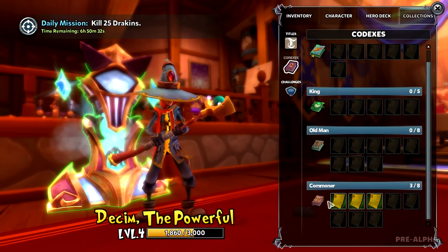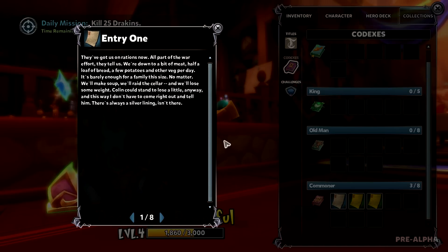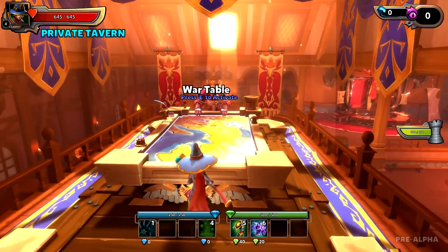We do have codexes, though I'm not too keen on what these are. Entry 1: They've got us on rations now — all part of the war effort, they tell us. We're down to half a loaf of bread and a few potatoes and other veg per day. It's barely enough for a family this size. No matter, we'll make soup. We'll raid the cellar and lose some weight. Colin could stand to lose a little anyway, and this way I don't have to come right out and tell him. This text is just bringing out my dyslexia — it's super harsh.